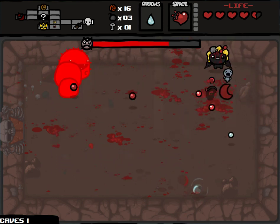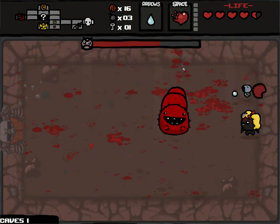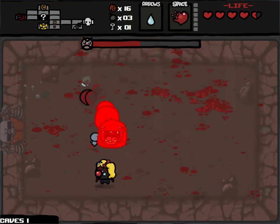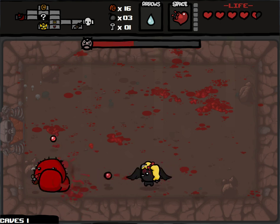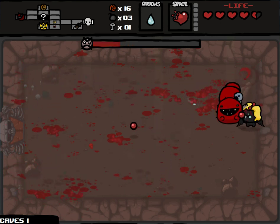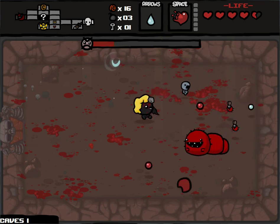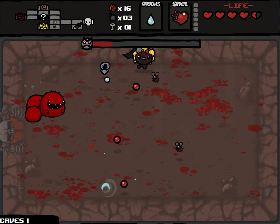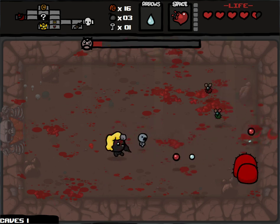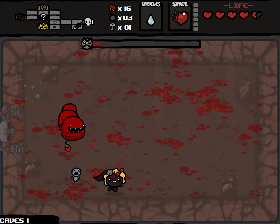But I can recover my health with the Yum Heart. Chad will drop Little Chad, and Little Chad drops a half red heart every two rooms. I might be willing to drop the Yum Heart for, like, Mom's Bra — for a lot of spacebar items — since I'll have passive health regeneration through Little Chad, as opposed to active health regeneration.